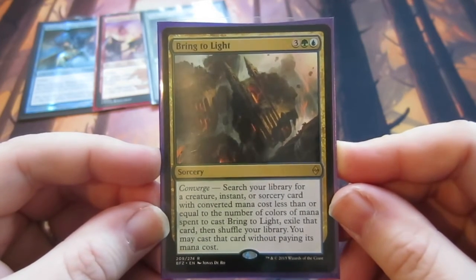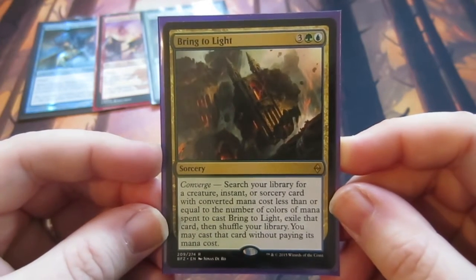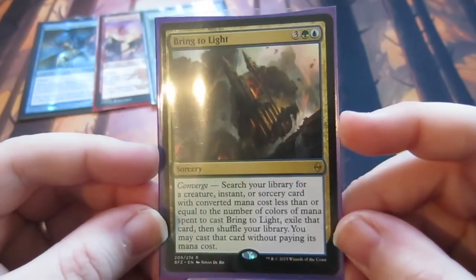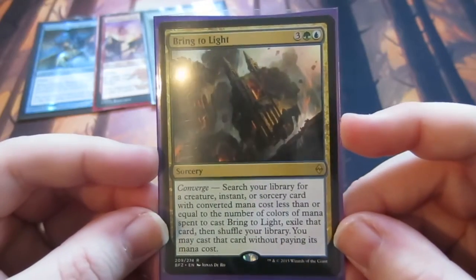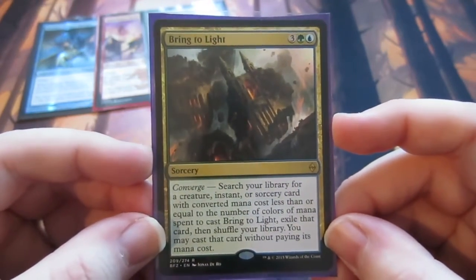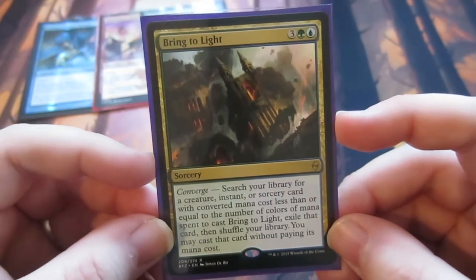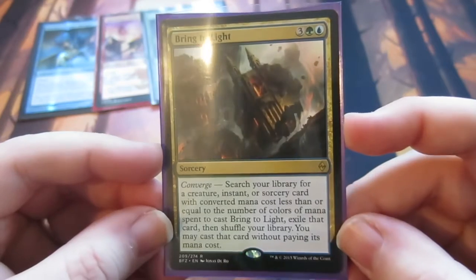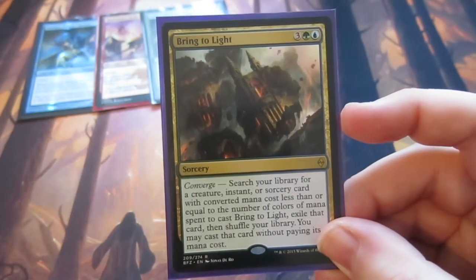My second favourite card was Bring to Light — it's a more recent card from Battle for Zendikar. Ever since I saw this card I've been brewing decks left, right and centre. Probably my favourite deck that I'm playing in Modern at the moment is a Gifts/Bring to Light deck, using it as a toolbox to just go and search whatever you want.